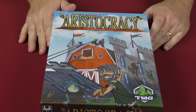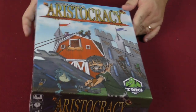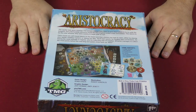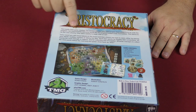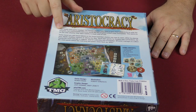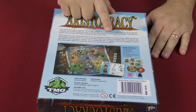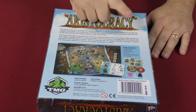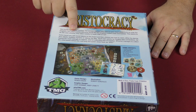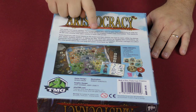It looks like it's going to be a 2-4 player game, 45 minutes long, and 14 and up for the ages of the players. The royalty have gone missing, and the various citizens have taken it upon themselves to try to unite the kingdom — but unfortunately everyone would like the kingdom united under themselves, whether they were nobility to begin with or not.